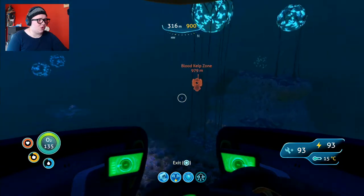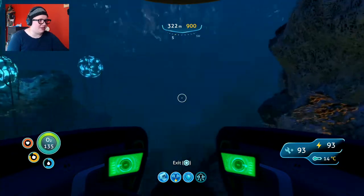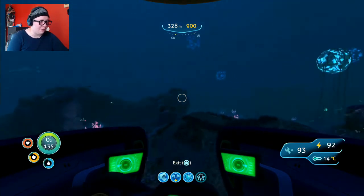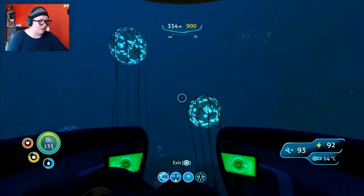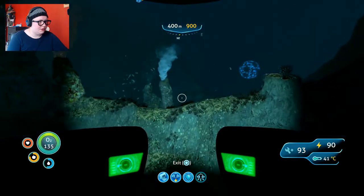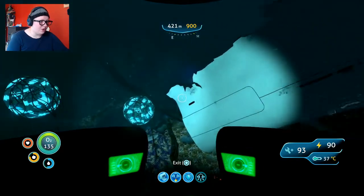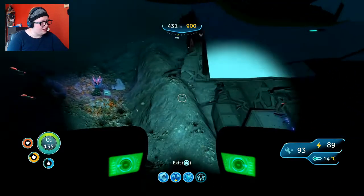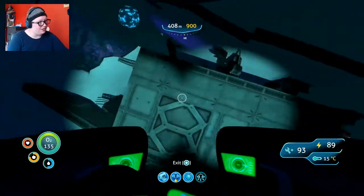420 meters down was where the wreck was. Is that where the pit of death and despair is? Do not spawn right in front of me — if you spawn right in front of me I will quit this game right now. Why is it so far away from the crater? This looks promising. Here's the wreck! We could never go in here before because I forgot to bring my laser cutter, but now I have a laser cutter. So I can go in — where's the way in?